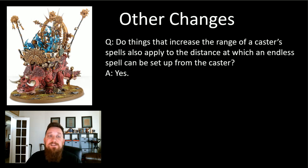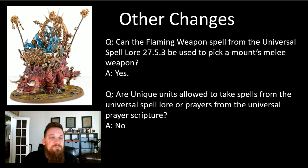A great change: do all things that increase the range of a caster's spell also apply to the distance at which endless spells can be set up from the caster? The answer is yes. We kind of knew this because the spells all say they're cast with a spell that has a range, and our Astralith Banner Bearer, Skink Oracle, and Skink Vassals all affect spell range. But it's great to have this clarification so we can tell our opponent: yes, I'm allowed to set up Shackles from my Troglodon, or I can increase the range of Geminids with the Astralith Banner Bearer. If you're bringing endless spells, think about ways to increase that range.